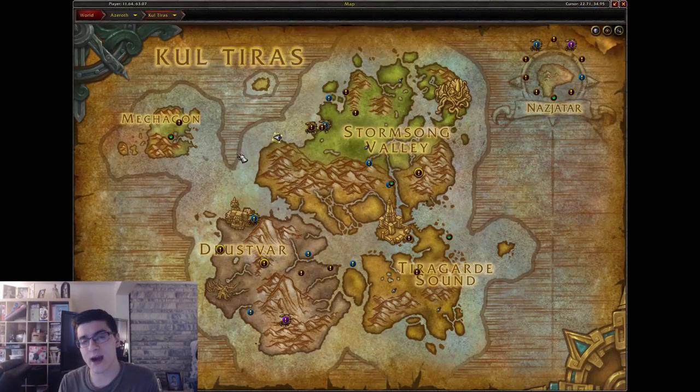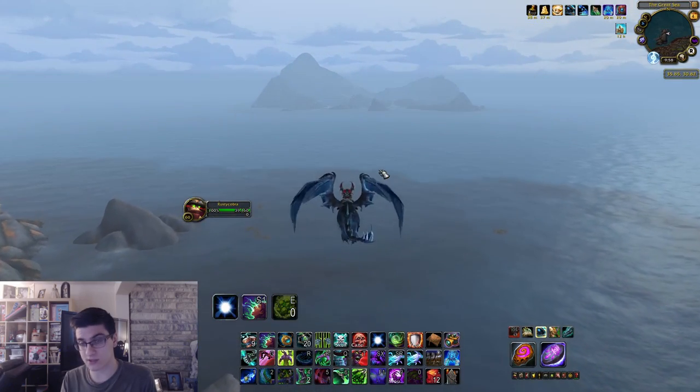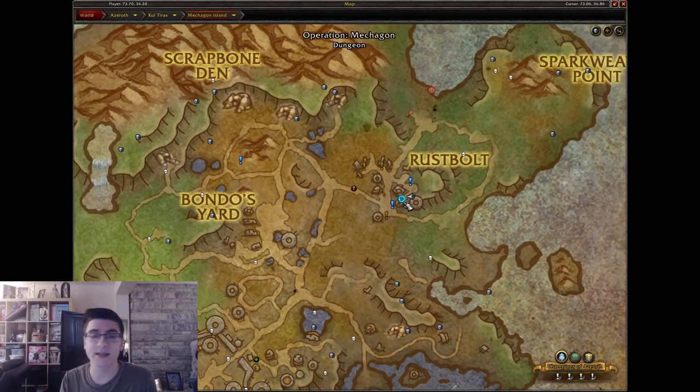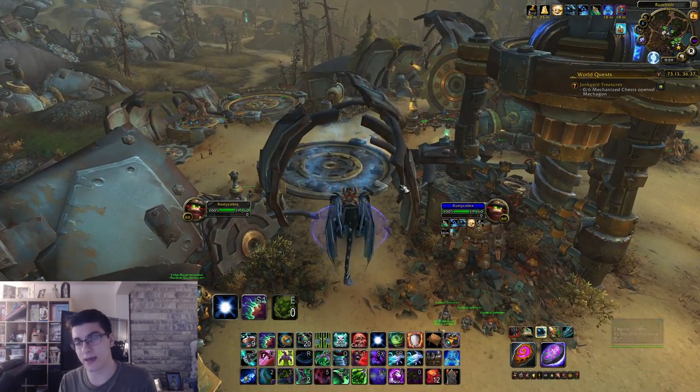First things first, you need to head over to the Island of Mechagon where the dungeon is located. If you don't have the island unlocked through the quest line, you can simply fly there from Stormsong Valley. Fly there if you don't have the place unlocked, and set the dungeon difficulty to Mythic — it has to be on Mythic — and then you can head on in.